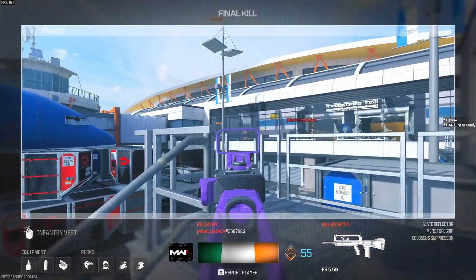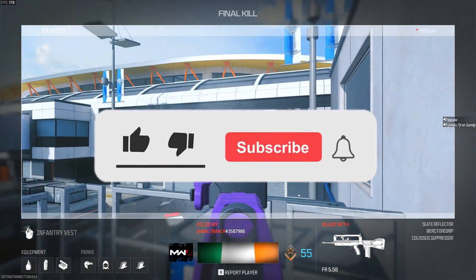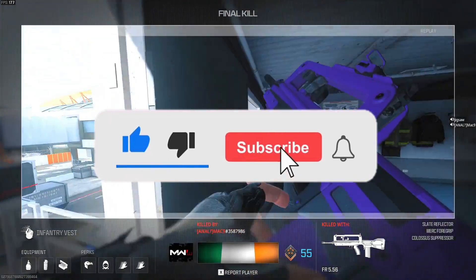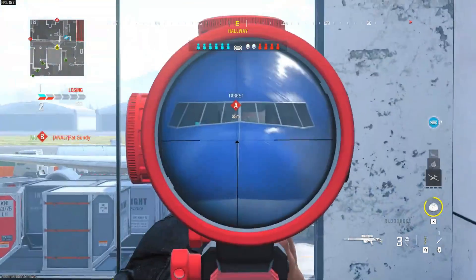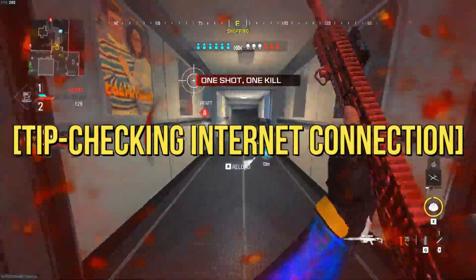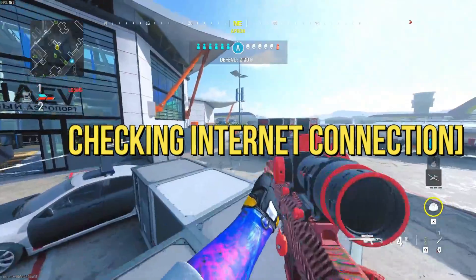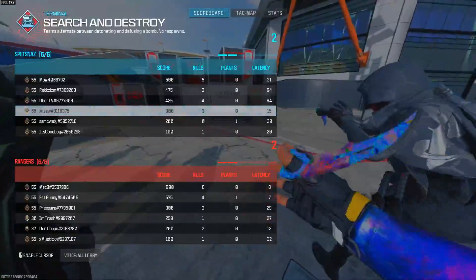But before we get into that, make sure to smash that like button, subscribe, and ring the notification bell so you never miss our gaming content. Now let's jump into the Ynemi Concord error and how you can resolve it. First things first, always double-check your internet connection. Restart your setup, including your router, to ensure it's not a simple connectivity hiccup causing the problem.